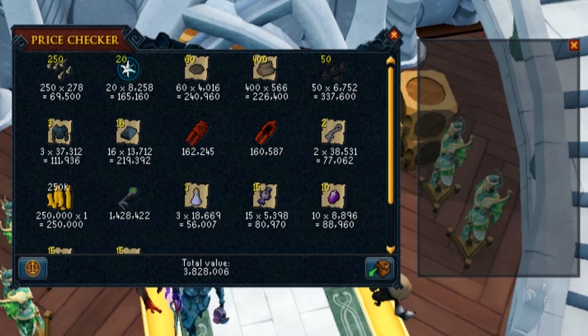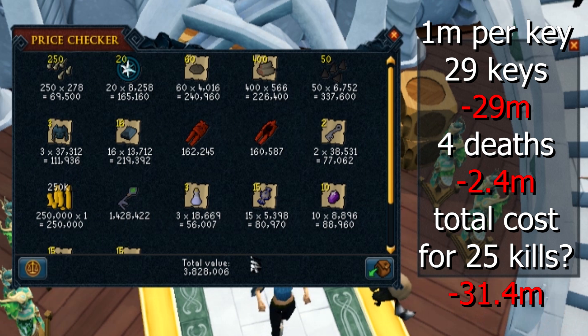As for the loot, I didn't actually get any unique drop from him. I didn't even get any of the crystals — you open them for fragments and need 300 fragments for a tier 92. A crystal gives anywhere between 2 and 20 fragments. The loot was really disappointing otherwise — I got 3.8 mil in base drops. I spent 25 mil on 25 keys, had 4 deaths which cost 4 mil more in keys and 2.4 mil in deaths. That means I used 31.4 mil just to kill this boss 25 times, and the loot was only 3.8 mil.